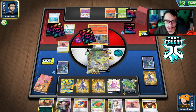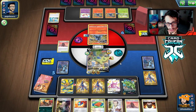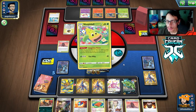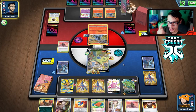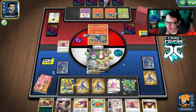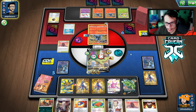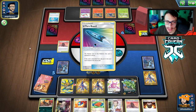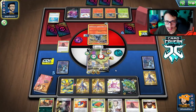We'll just attack and see if we can mill some energy. We did hit a Weepingbell and Bellsprout — pretty good! My opponent has a Research in hand but loses two Scoop Up Nets. We'll see if they can knock out Tyranitar — they'd need Confusion, Weepingbell, Salazzle, energy, and Yell Horn to do it. They can't do double special condition — okay, I'll Pal Pad the Marnie back. Mainly I want Craigalanch to get rid of Weepingbells.